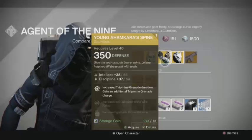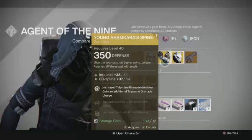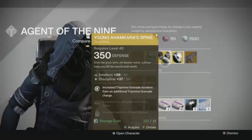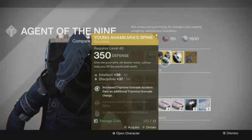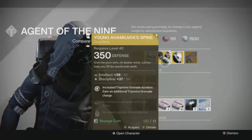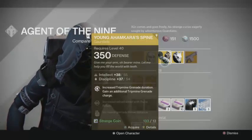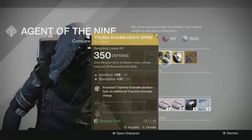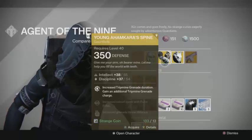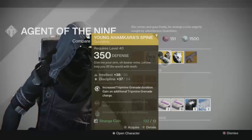For the Hunter class, Xur this week is selling the Young Ahamkara's Spine, which was actually my first ever exotic earned in this game. You have to be a Golden Gun Hunter to use these. What it does is increase your tripmine grenade duration, and you also gain a second tripmine grenade so you can have two up at the same time. The grenades last long enough that you can recharge and always have one down on the field, which is really nice.